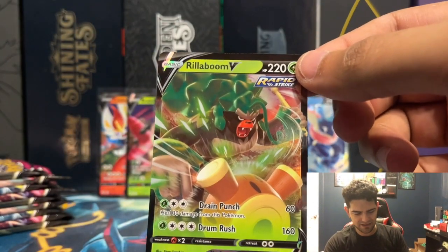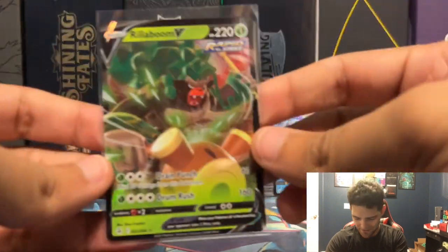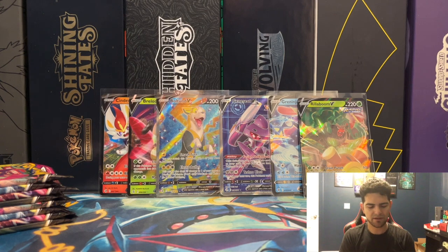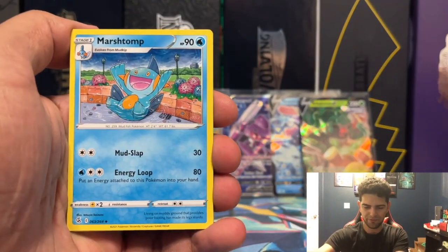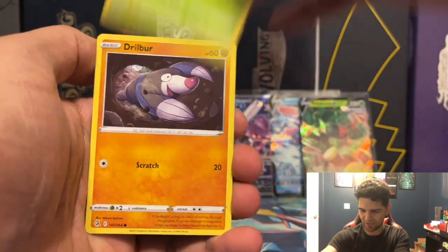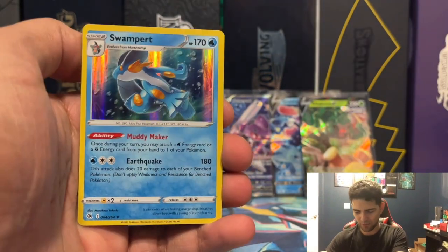We got a Rillaboom V — we pulled the VMAX the other day in the first box, and now we got the Rillaboom V, very nice. They just need to limit how many cards are in the set — it's 264 cards, that's a lot. That opens up the door for not pulling your secret rares, or just getting a bunch of holographics. Swampert Reverse and a Swampert holographic — see, that's what that opens up to.